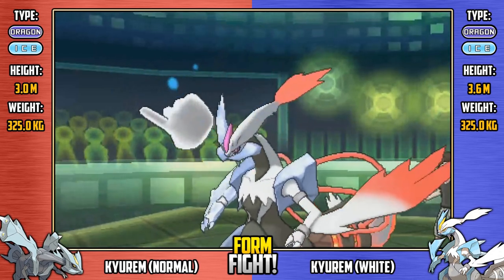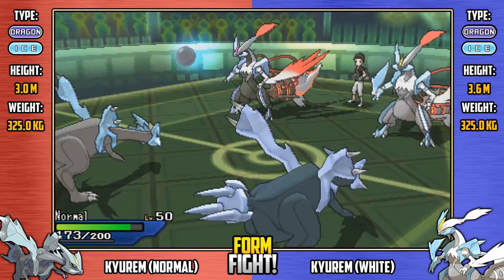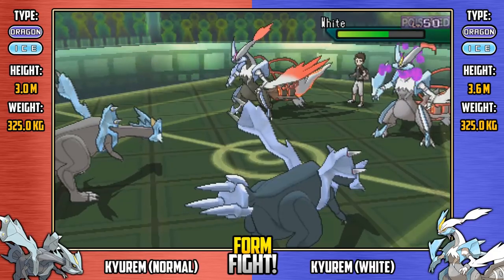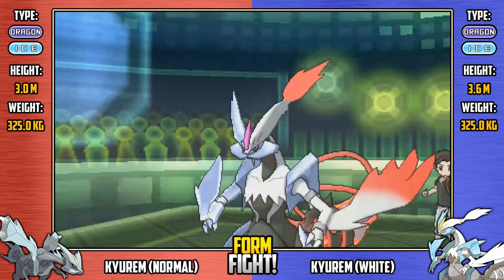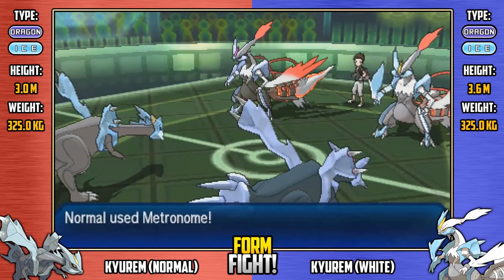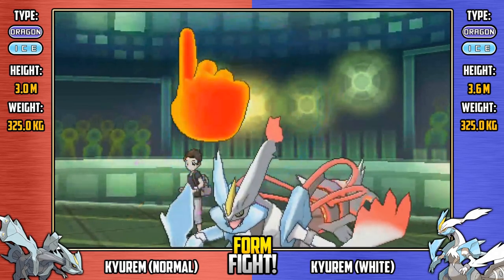Shiny White wastes a turn with Power Split when it should be dealing damage. Topsy-Turvy fails from Shiny Normal. Regular White uses Acrobatics — with no held items, that move does double damage. Bolt Strike comes out from the Normal side but is resisted by White Kyurem's Dragon/Ice typing, so it doesn't do much. More poison damage continues to hurt the White team. The Normal team seems to have the clear advantage, and honestly that's as surprising to me as it is to you.